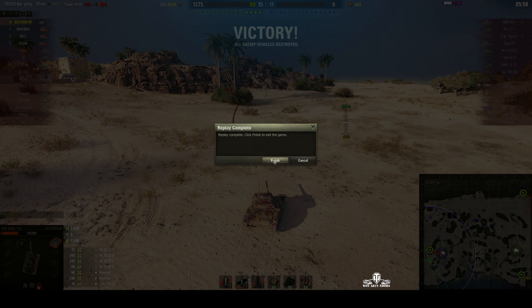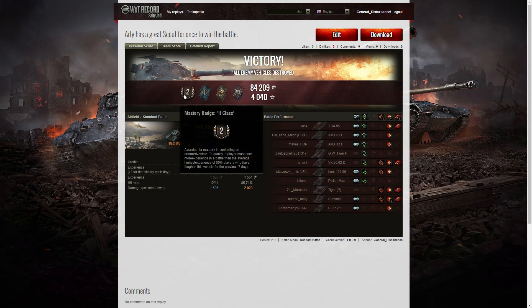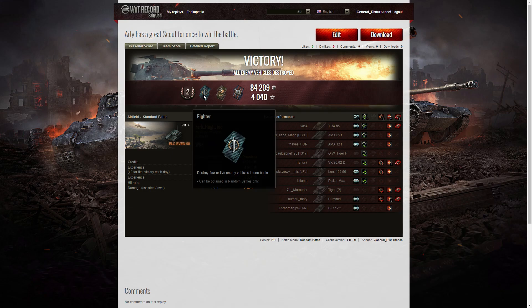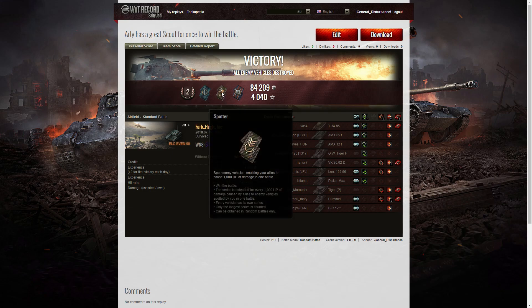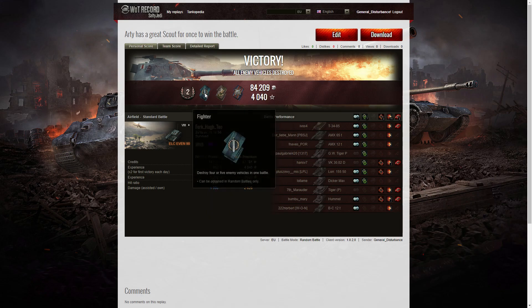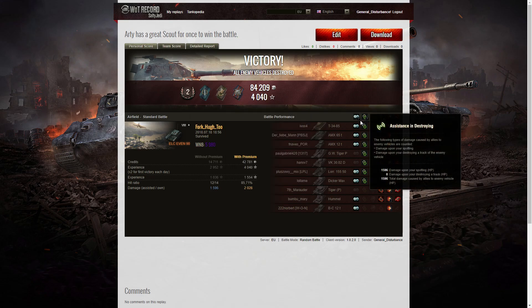Let's have a look at the end of battle stats and see how we got on. It was only a second class result for ELC Evan 90, Fork U2. I also picked up a Fighter badge for getting at least four kills — I got exactly four. And luckily I also picked up a Spotter badge: I spotted a huge amount of damage, 1,596 hit points of spotting. I also picked up a Fightback effect because I did more damage than the hit points of my own vehicle.